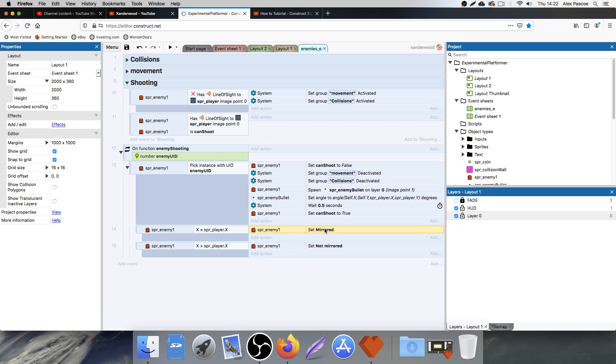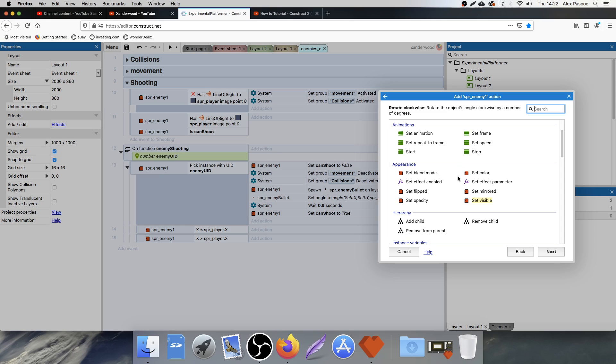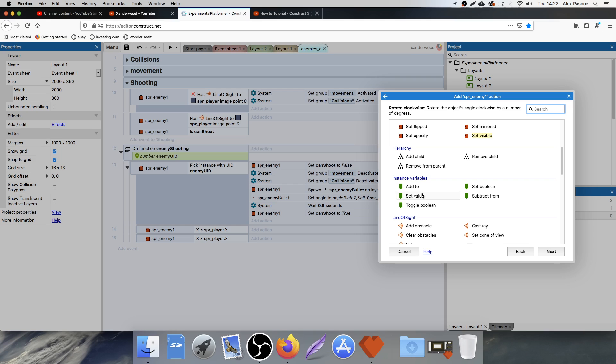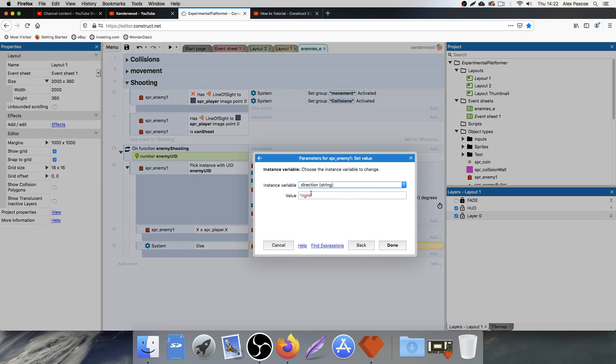I'm also going to take away 'mirrored' and use a directional instance variable instead. So if the enemy X is less than or equal to the player's X position, I want to set the value of the direction to 'right'. And I'm just going to do an else statement — if it's not that, then we're going to set it to 'left'.